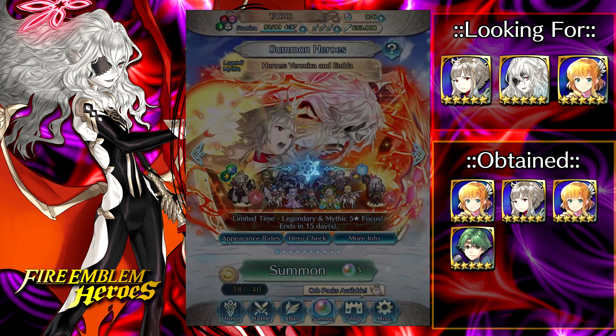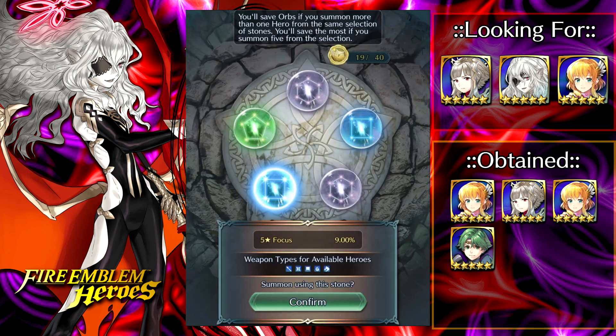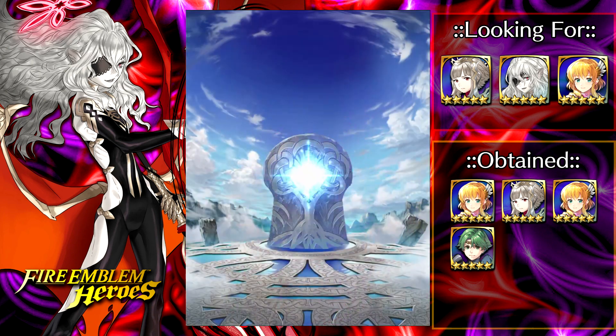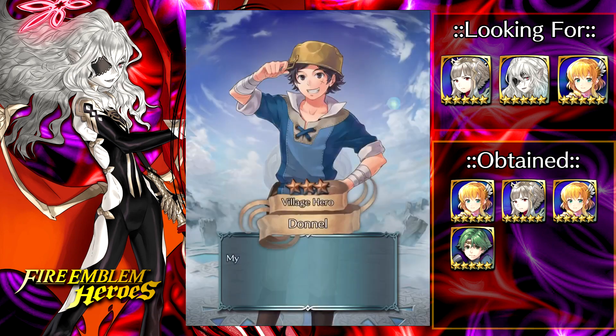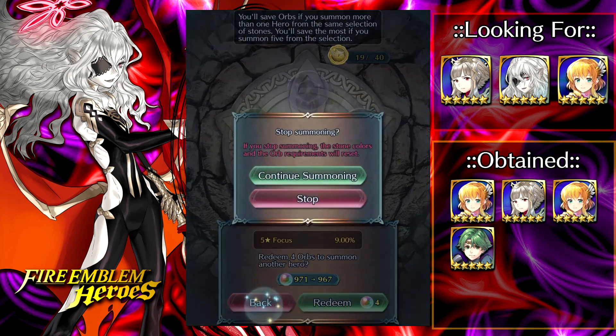We're almost halfway to the spark. We got blue and colorless — I'll go for blue. I would prefer to get Legendary Deirdre over Ascended Celica, although more Celica would be good too. Let's hop out of there.